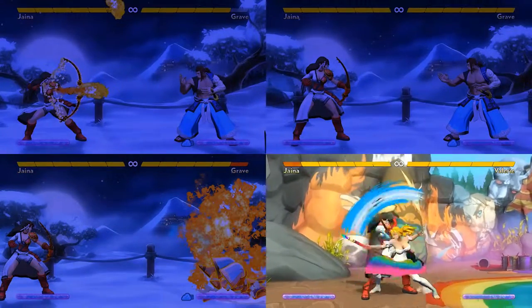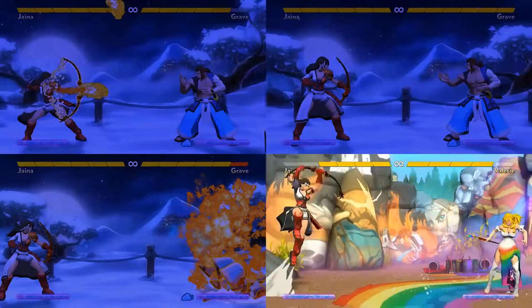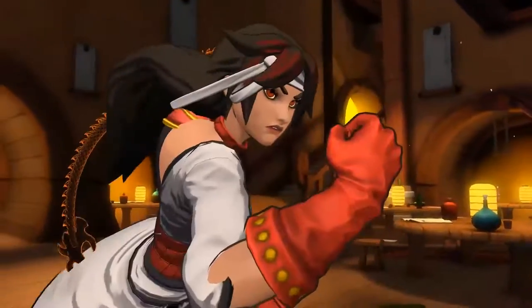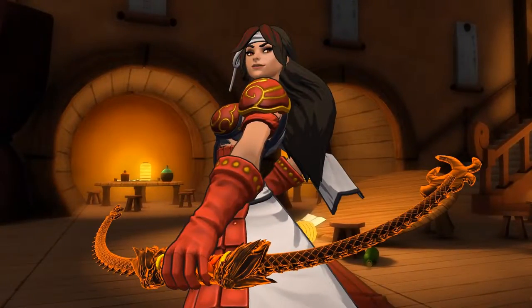When things go wrong, can you afford the one life to Dragonheart them away? Can you afford not to? Jaina is a bit of a paradox in that she combines patience and recklessness in her own unusual style.